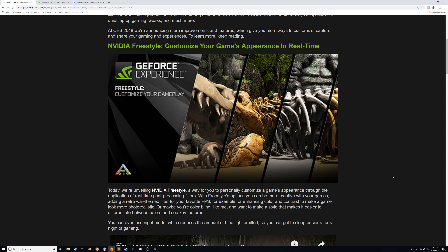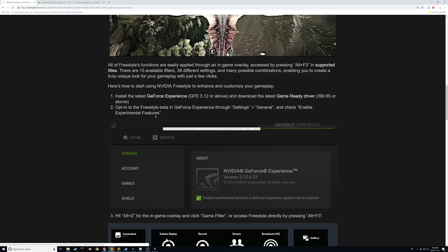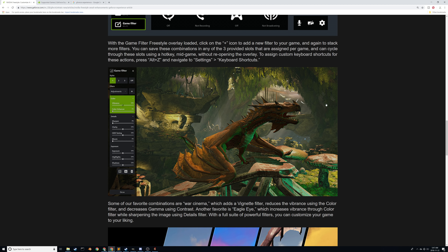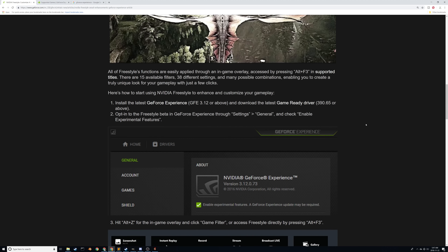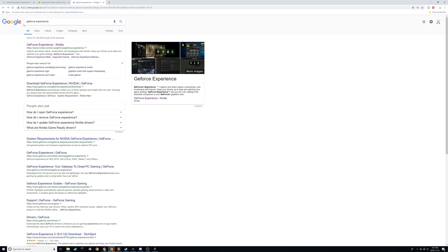I was lucky enough to get a GTX 1080 when they were still cheap-ish, so that gave me the opportunity to do this. One of the things you're going to need is this GeForce Experience — it's software that allows you to do different streaming and recording and taking pictures, all with the NVIDIA graphics card built-in features. The feature we want is called NVIDIA Freestyle, and it says 'change your game's appearance in real time.'